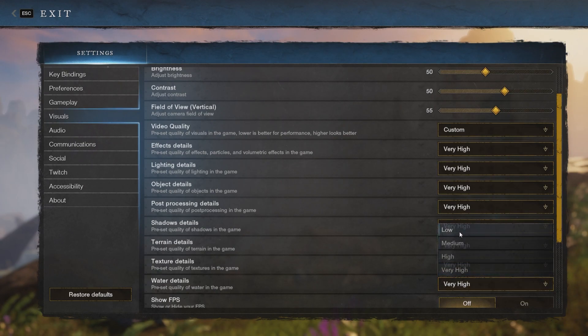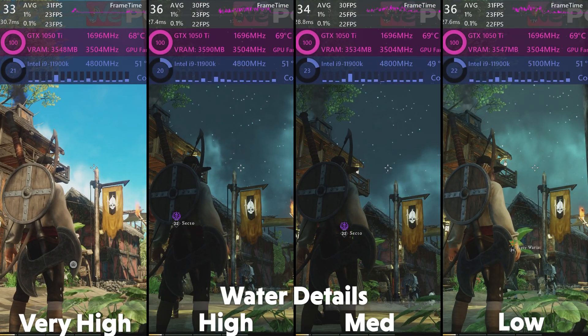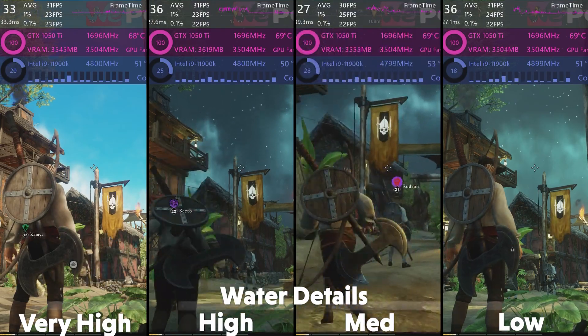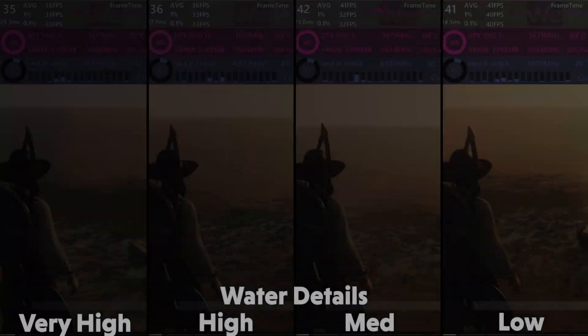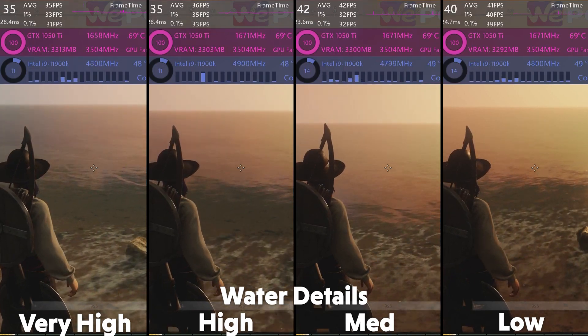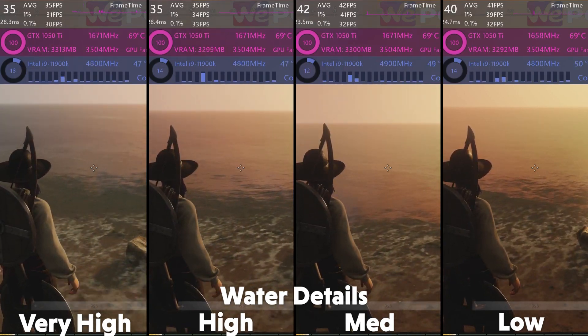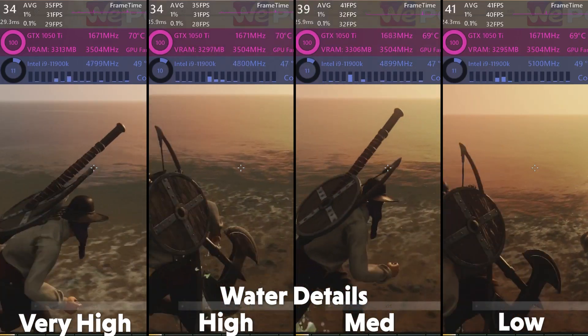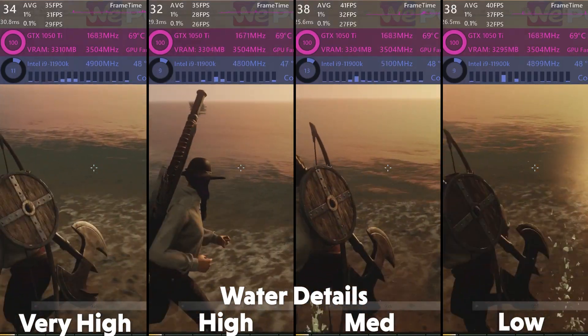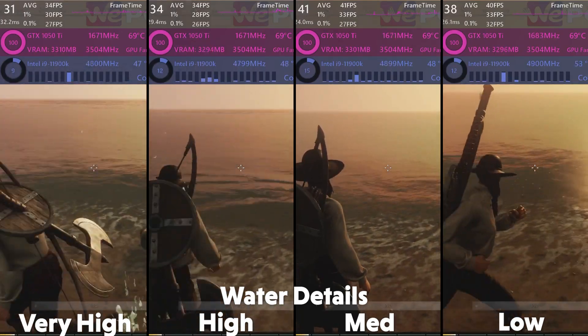Then there's the option for water details — the setting for the effects and quality of the water in the game. Just normally, everywhere else, it has no real effect on performance or visual quality. But going up close to the water, you can see the effect of the setting, with the quality of the waves decreasing, though not too badly. The performance increase is quite significant when near the water, so medium is the best option for this setting.